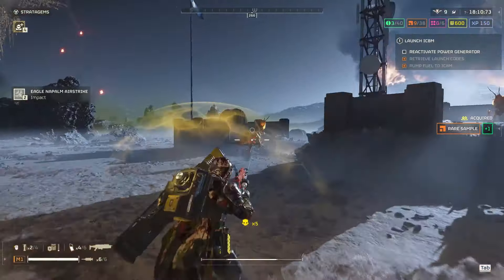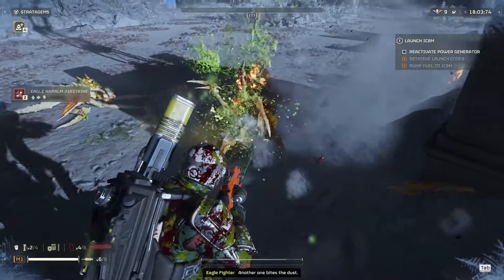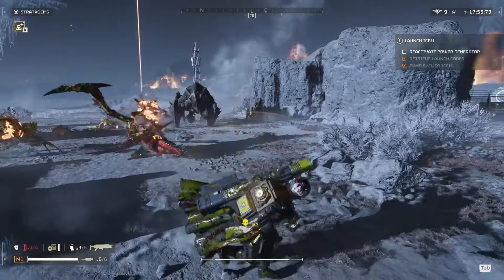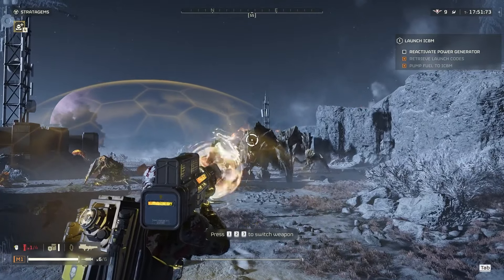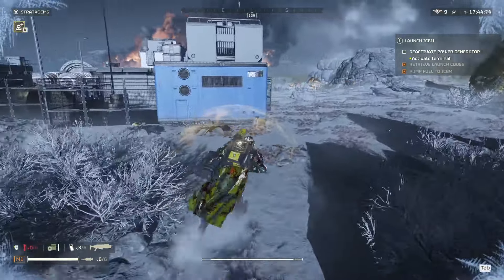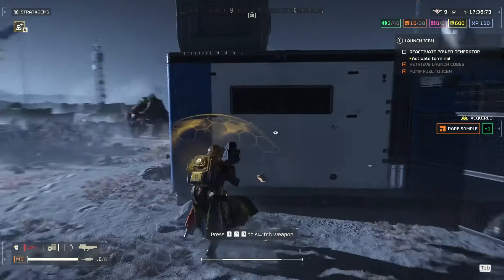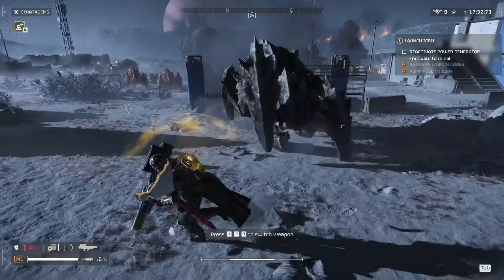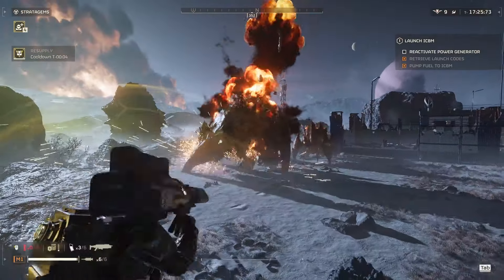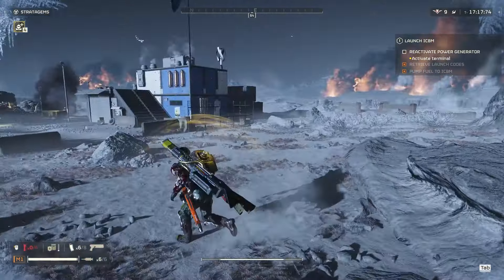I'm going to clear the generator area but I need to kill those bugs. I got one more charger coming up here. I'm going to kill him really fast. I can't kill that one yet though — use my Quasar Cannon. I need to kill him now — it's not ready yet, hit the building. The building just doesn't want to stop you. There we go. Oh, another Titan — that's really cool.